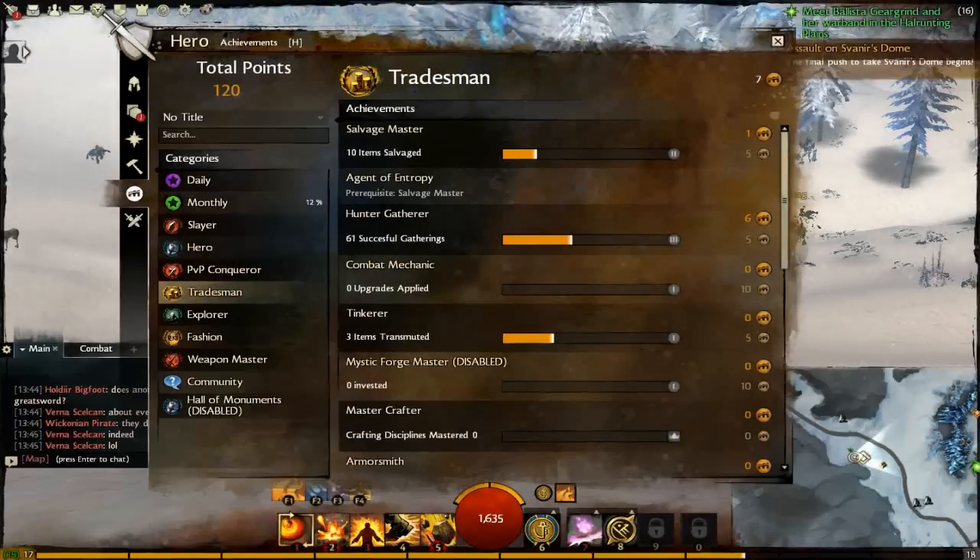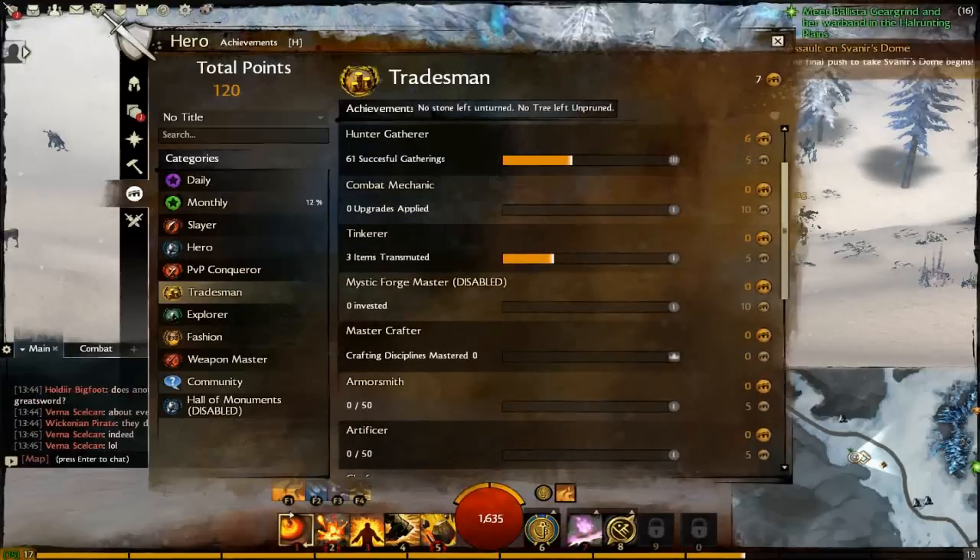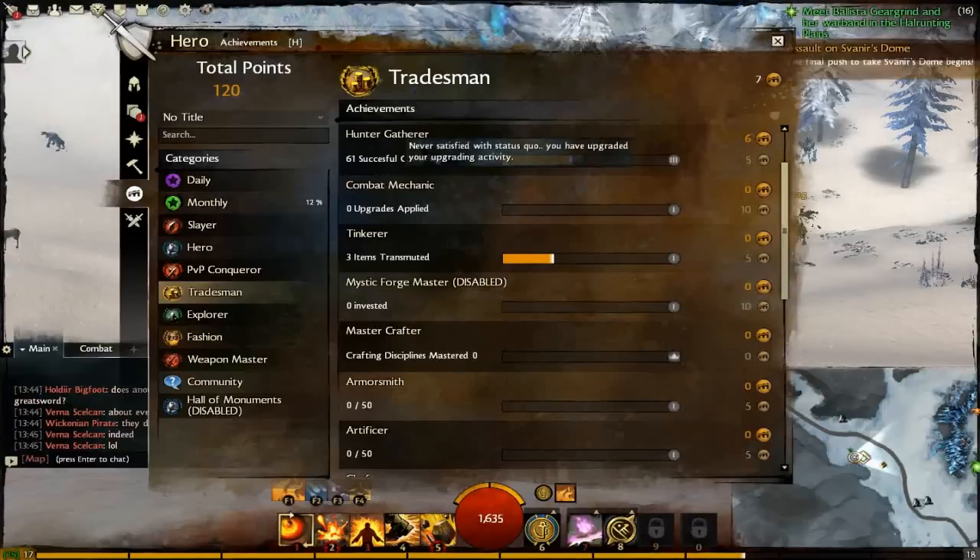Tradesman — items salvaged. This one has a prerequisite: Salvage Master. So you have to get somewhere with that one. Hunter Gatherer — 'No stone left unturned, no tree left un-pruned.' 61 successful gatherings — that will not take very long to finish, I imagine.